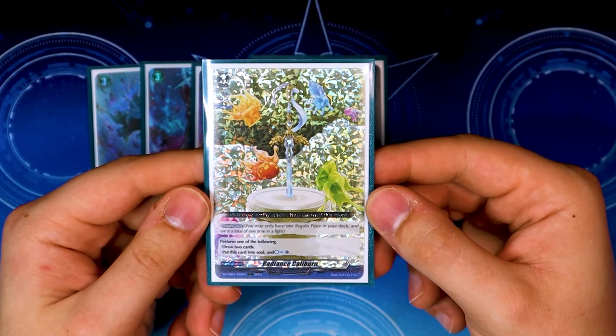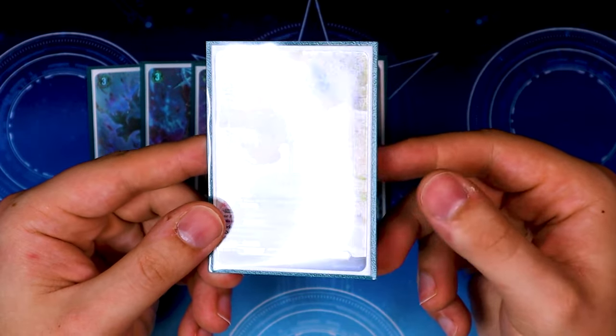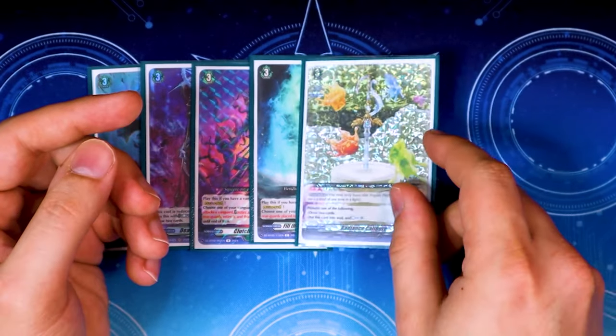Lastly for grade 3 orders, one copy of Radiance Calaburn, our Regalis Piece. You can either play it to draw two cards or put it into the soul to counter charge. We're essentially using it to draw more cards. You can only use it once per game — fish it out, bind it, play it, and you're done with it.